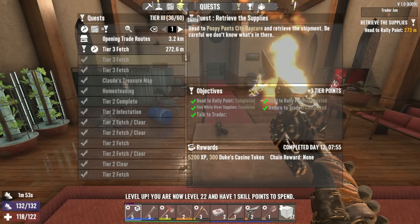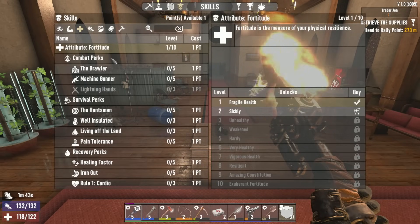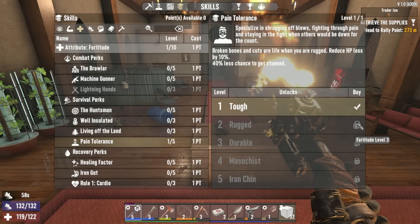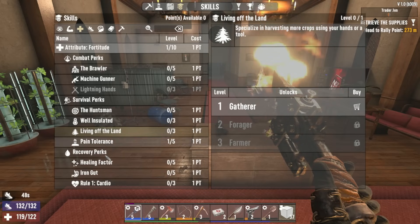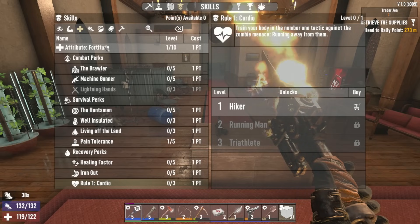We have a skill point too - we're level 22, that is sick! We are 36 of 60 tier points. I'm going to put that point into Tough under Pain Tolerance - it reduces my hit point loss by 5% and gives a whopping 20% less chance to get stunned, all from one single point. The next level doubles that but requires Fortitude level three. I think a few points in Fortitude here might not be a bad thing. Even running stamina - we're going to be running around on horde nights so it might not be bad to invest a few points there too.